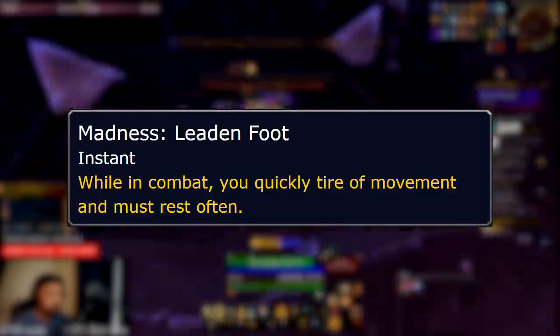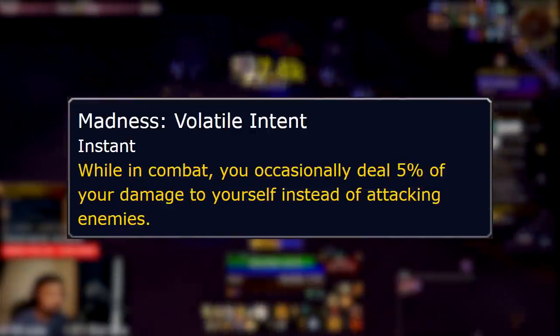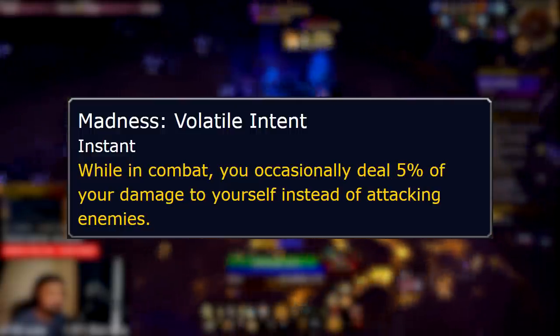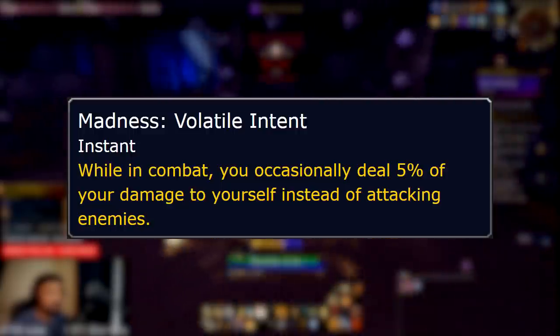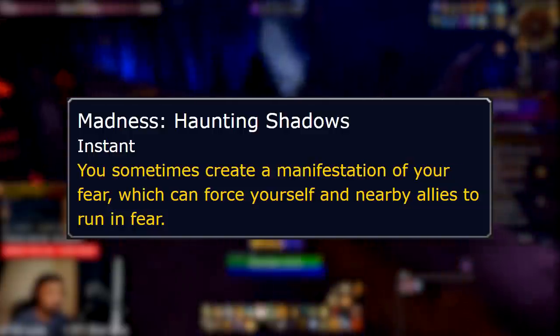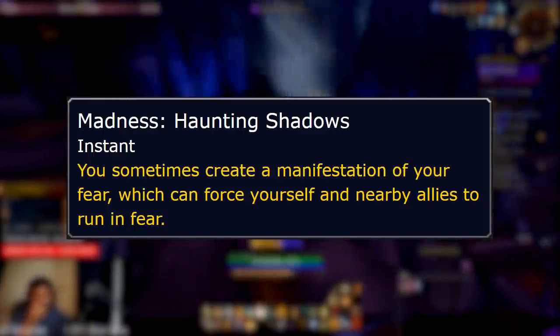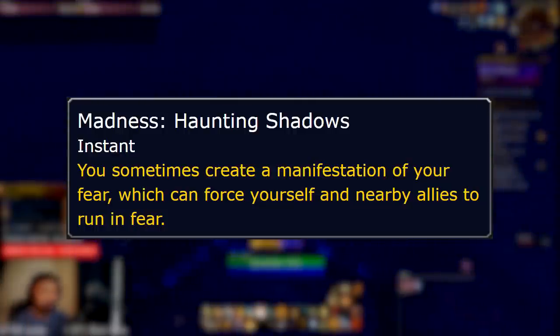This madness can cause huge problems depending on the lost area that you're tackling. Volatile Intent isn't something I've personally dealt with, but in a way it's thorns damage. This might have a bigger impact if you're AoE-ing down packs of mobs, so be careful. Finally, Hunting Shadows will make an image of you spawn. Move away a few yards before it explodes, otherwise you'll be feared — probably into packs of mobs that you don't mean to pull, because that's how luck works.